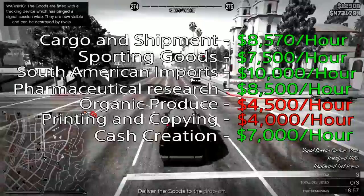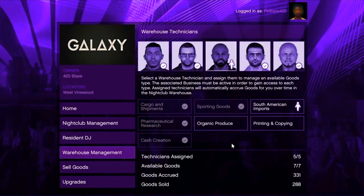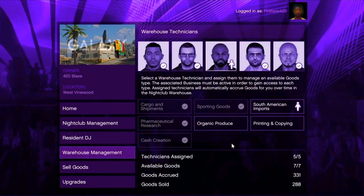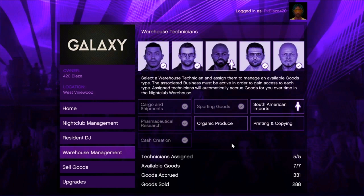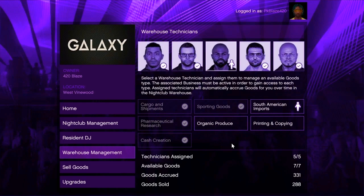Organic produce, printing and copying — you can assign 2 technicians to the nightclubs. You can also assign cargo and shipments, sporting goods, South American imports, pharmaceutical research, and cash creation — assigning up to 5 technicians to the nightclubs. You can assign cash to the nightclubs.